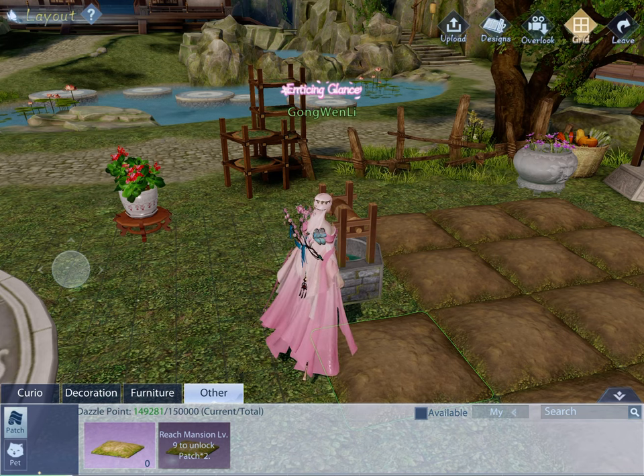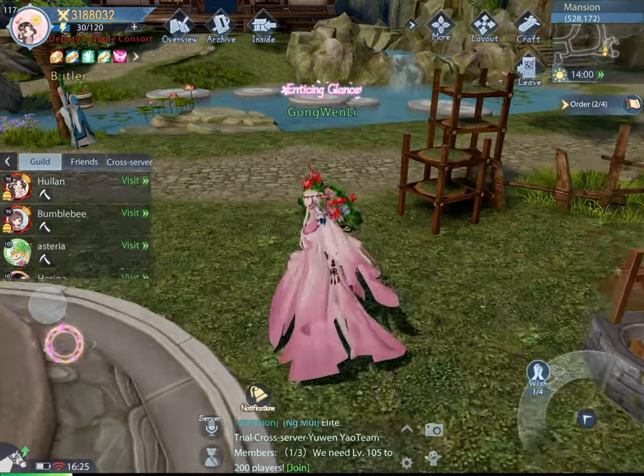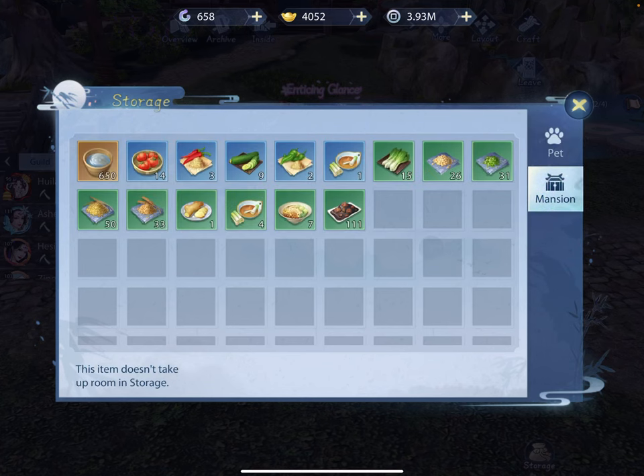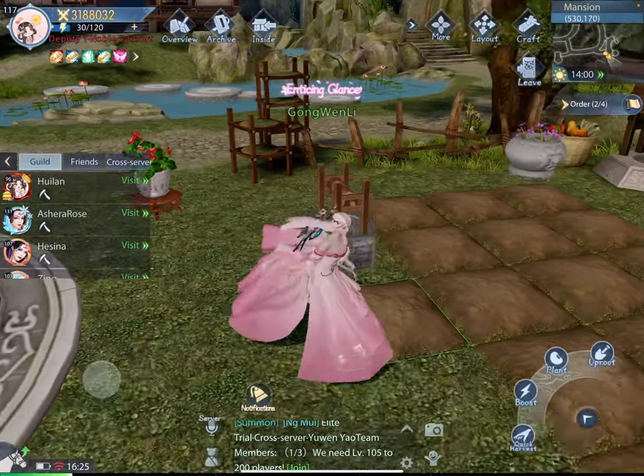I hope this video is helpful to you. Once you've laid out your crop patterns, you can plant the seeds which are originally provided to you — you can find those in your storage under 'mansion.' There'll be different seed packets in here. Right now I just have food because I don't have seeds, but I can buy them.